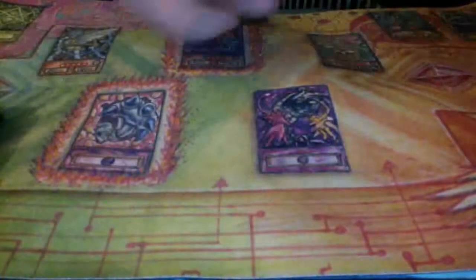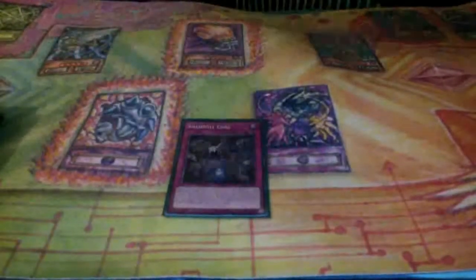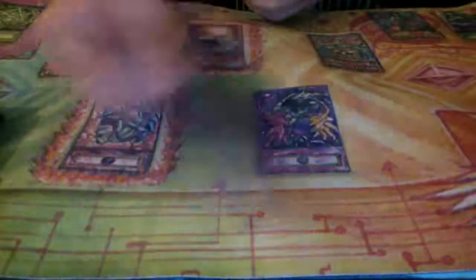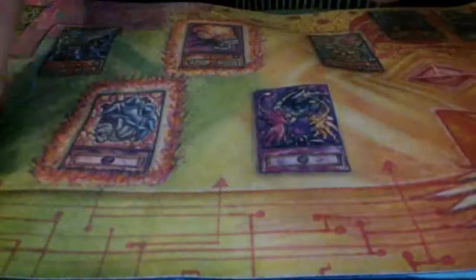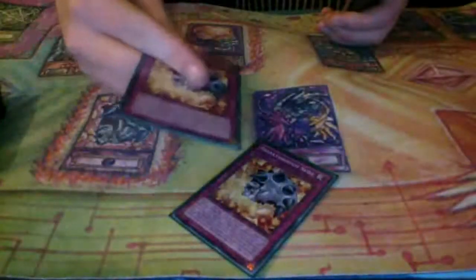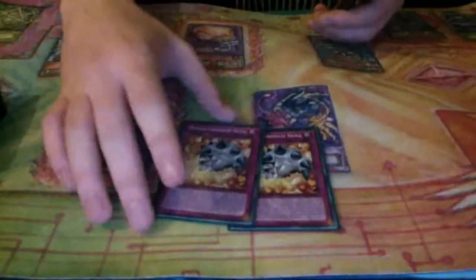For the traps, we just have one Shadoll Core. Shadoll Core is really good in this version because when you mill it, which you do very often, you can just add back a Shadoll Fusion or an El Shadoll Fusion that you've milled. Then keep adding this back with the Winders and Constructs that die. Just the one Core - I wouldn't play two. Also two Breakthrough Skill. It's completely fine if you mill it because you can still use the effect during your own turn. It's one of the best traps because it's fine when milled, just like Shadoll Core.